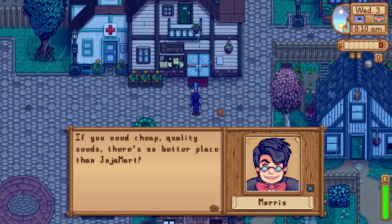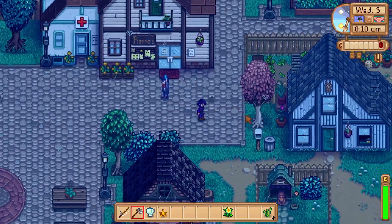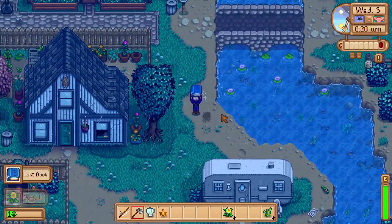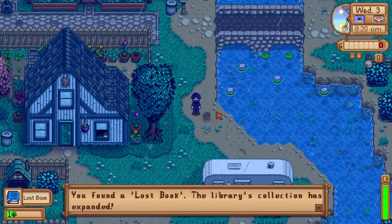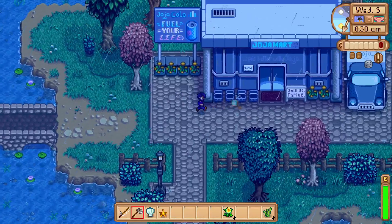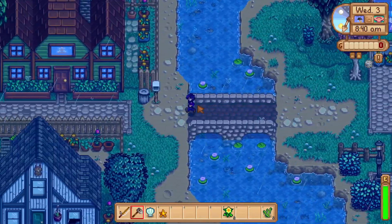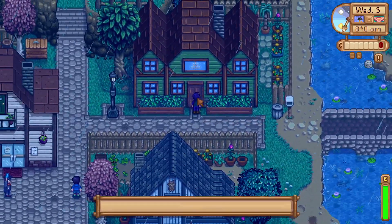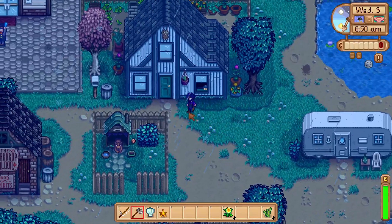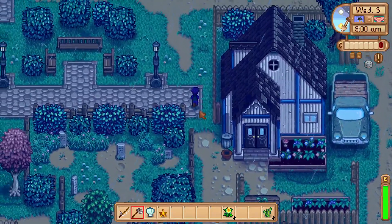We spotted Morris doing something nearby. He introduces himself as manager of JoJo Mart and offers 50% off coupons. JoJo Mart opens at 10am but closes at 10pm — open for 12 hours while Pierre is only open for 9. There's also a new house I don't recognise. A sign nearby reads 'Jenkins' — new villagers I assume. We'll just keep waiting around.